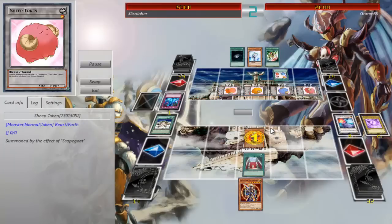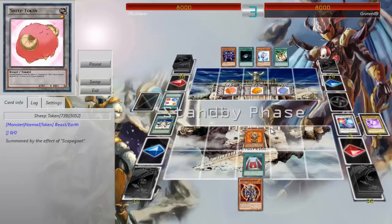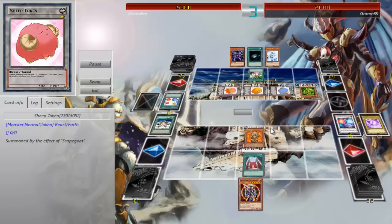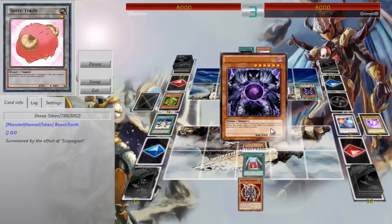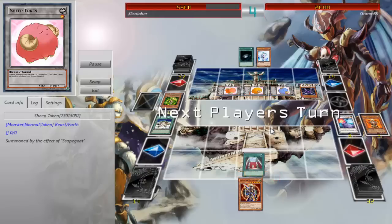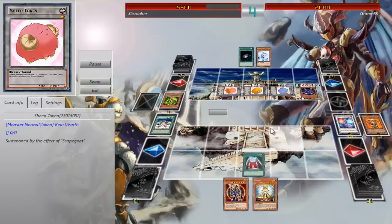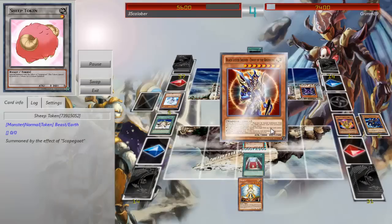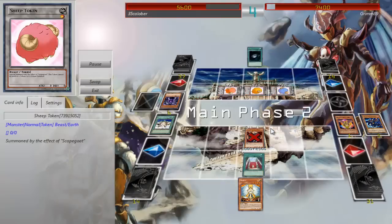I attack over one of his Scapegoats, and then it's not quite game — I don't know why I said it's just game there. Next turn he draws into Caius, activates Emergency Teleport, goes into Cribbons, tributes it for Caius — Caius banishes Hyperion — attacks directly, I take 24. I get BLS out and then he negates BLS's effect. It's all good, I attack over Caius and then I go to the effect just to show Eric that it won't go off.